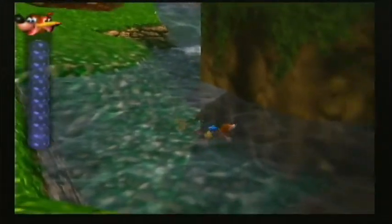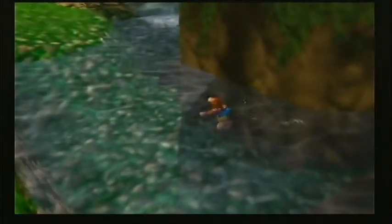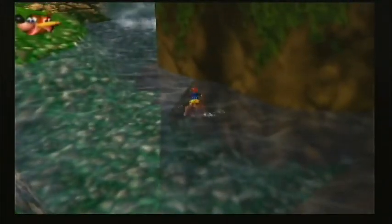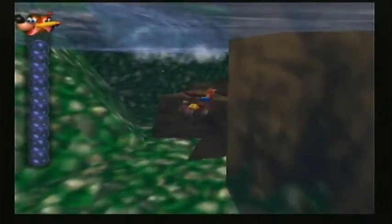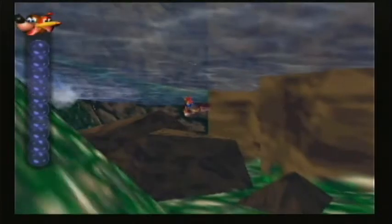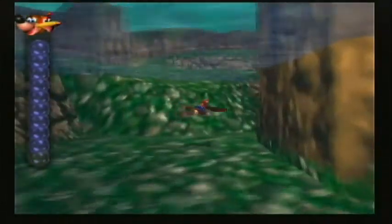So you got more bubbles, and another cool feature about this game is that instead of like in Banjo-Kazooie where you can only swim normally, now you get to hold A and B and you swim twice as fast. Like, dang man — we can make laps around this mountain at least ten times before the bubbles run out.